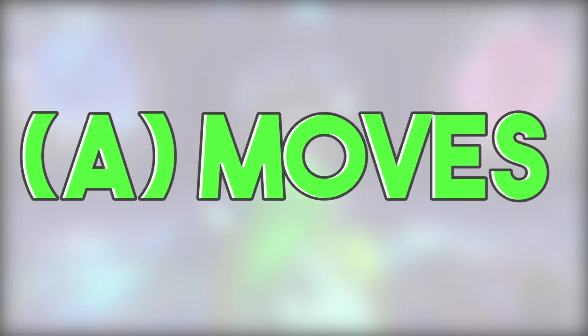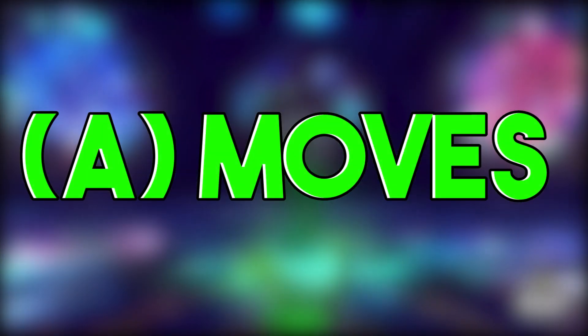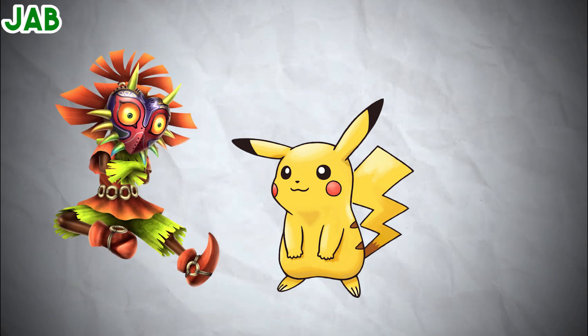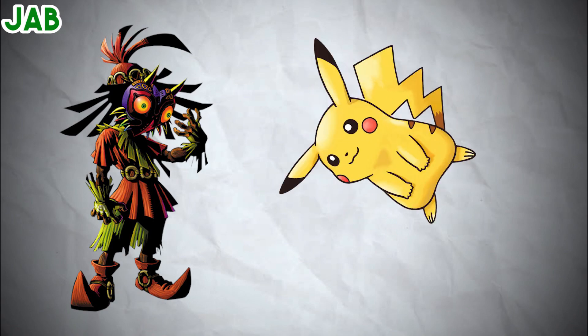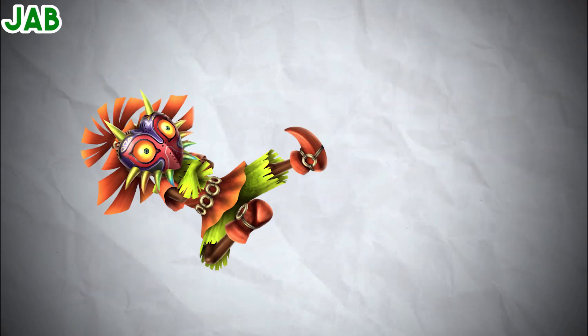To start off, I'm going to be going with all of his ground moves. His jab — I think it should just be something basic: just a slap, slap, and then a kick upwards, hitting the opponent diagonally with a little bit of knockback. So there's potential for a short hop up air, maybe a forward tilt, to be able to connect. I'll get to what those are later on.